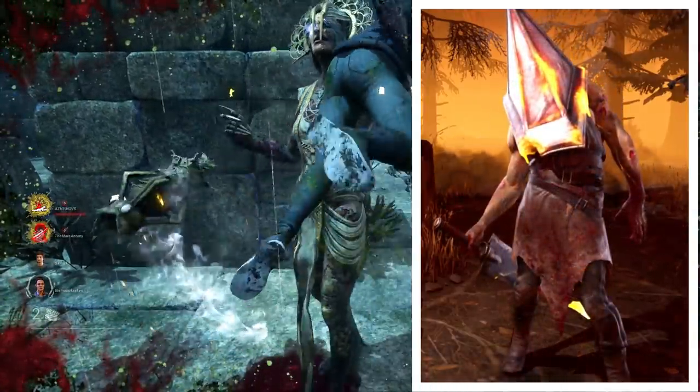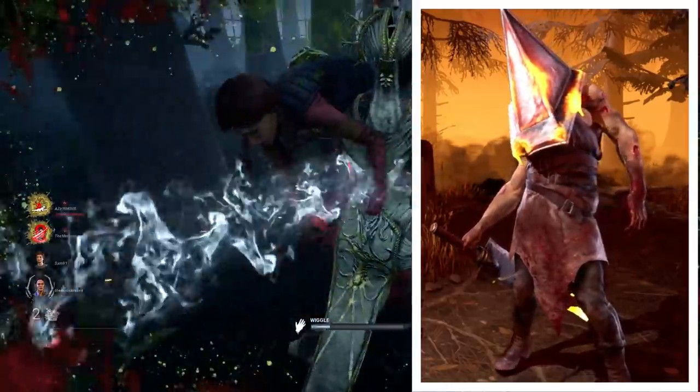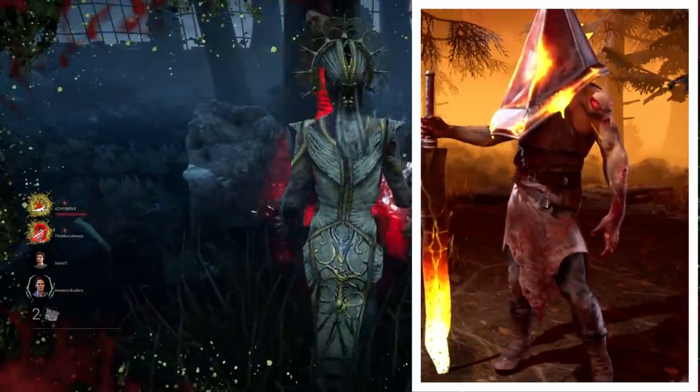The Executioner simply has the Forgeborn set. I really love this molten and leathery look. It's a really cool combo, but it's a shame we can't mix and match more with Pyramid Head. Still, really love this skin.